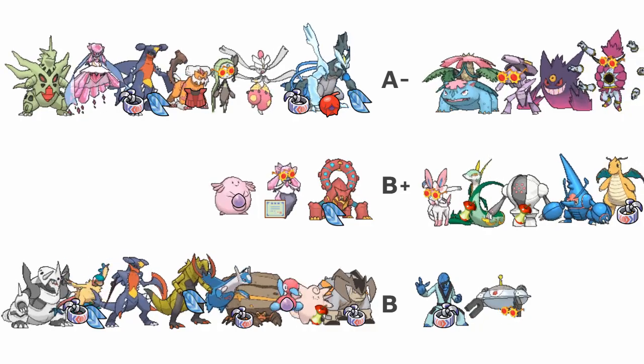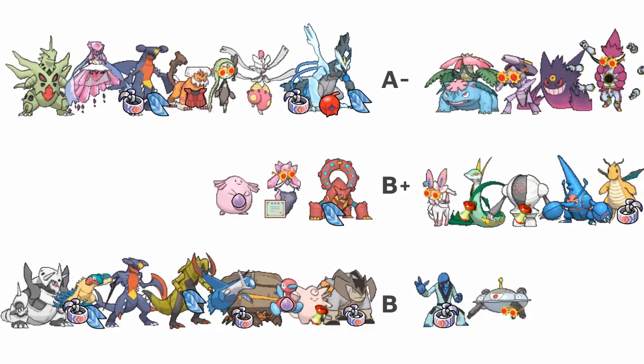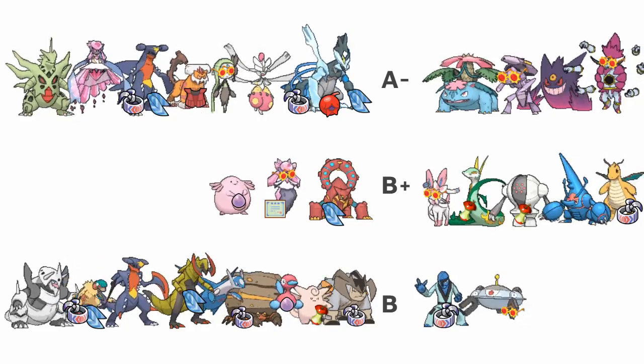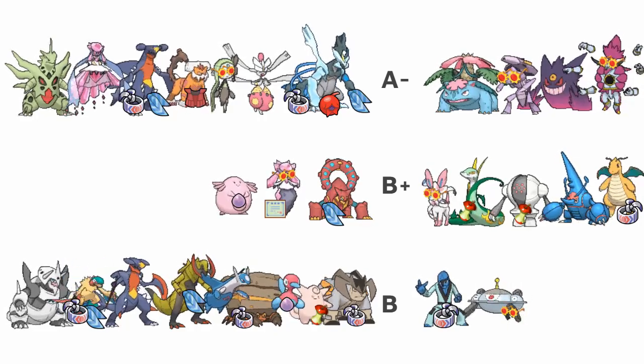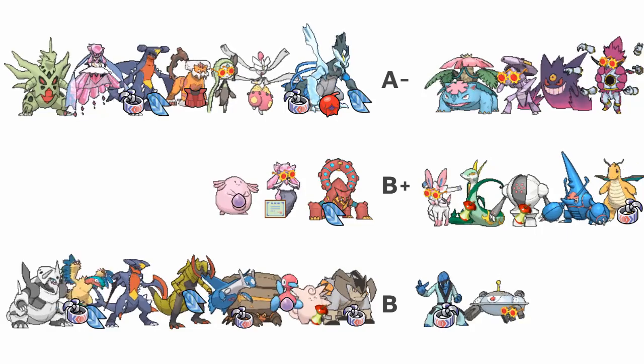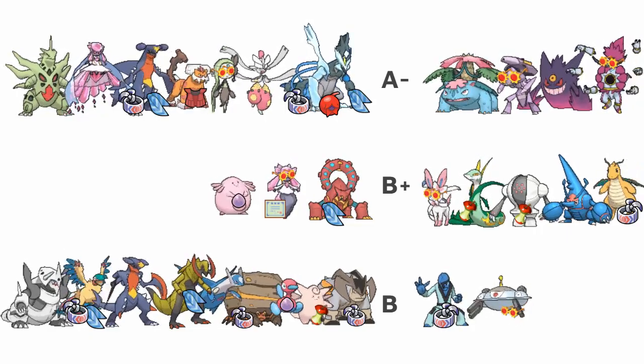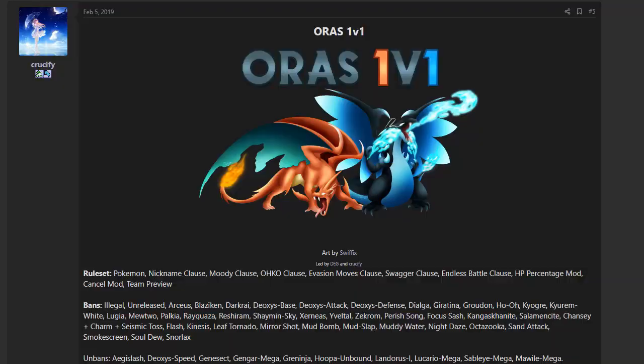The A- through B-ranked Pokemon are also important to know. I've cleverly arranged them here with Charizard counters on the left and Charizard food on the right. A couple of standouts: Mega Tyranitar is the most consistent rock type, Thick Fat Mega Venusaur is the number one grass, and down in B-rank, Magnezone is the highest rated electric type in the metagame.